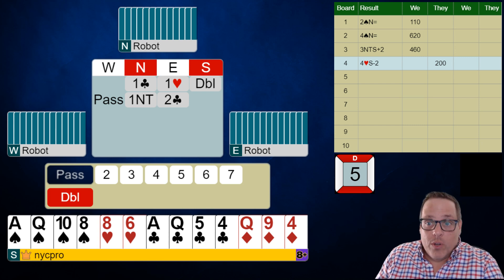The other bid, the one-spade bid, shows six-plus points — same point count — just five or more spades. So here we've done a very reasonable job of trying to find a spade fit.